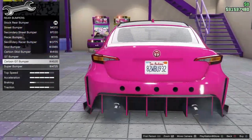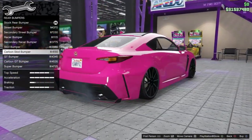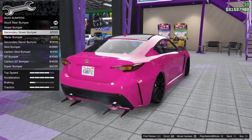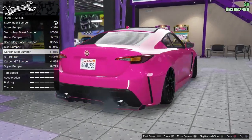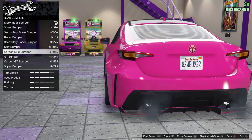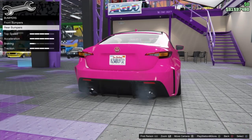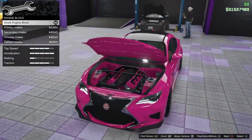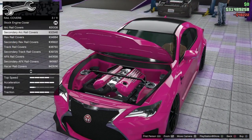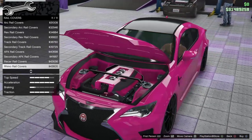Some interesting designs on the rear. I'm not really liking these ones too much. The skid one's kind of nice if I go for more of a track build maybe. I might be boring and leave the rear end stock for now — we'll have to see how it goes. I'm going to go with that chrome intake though. Let's do up the rail covers now.